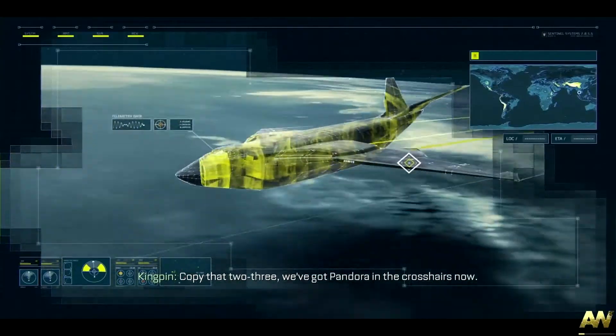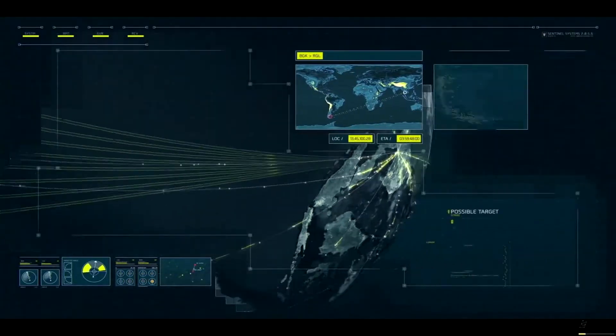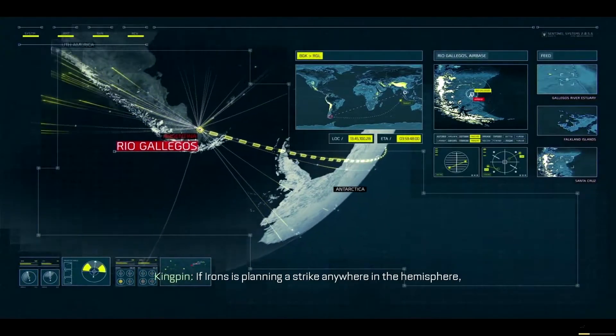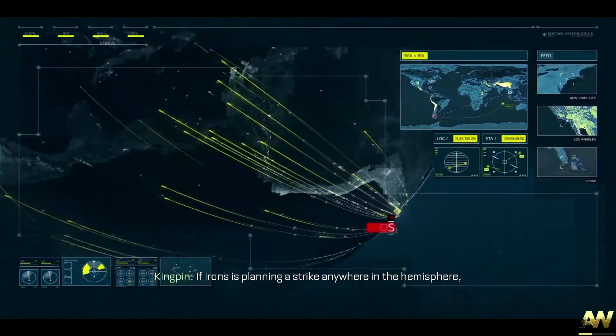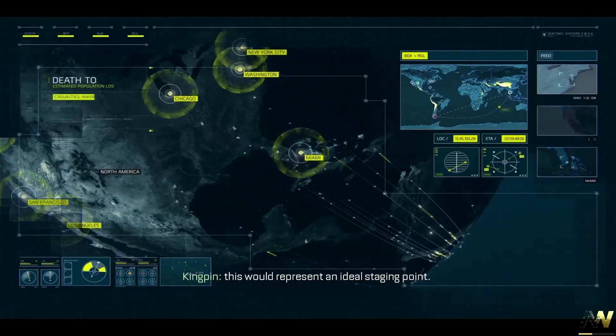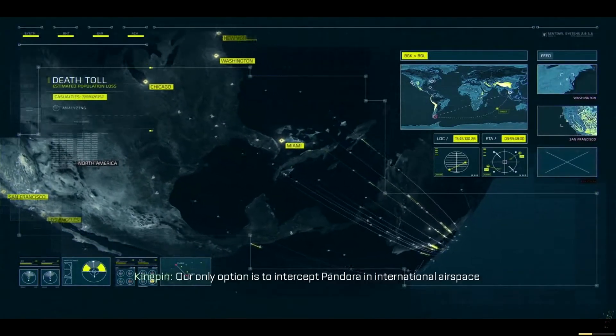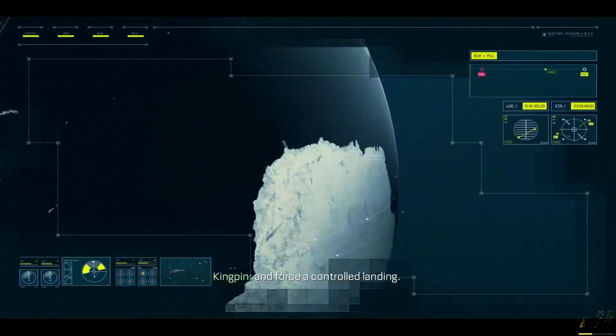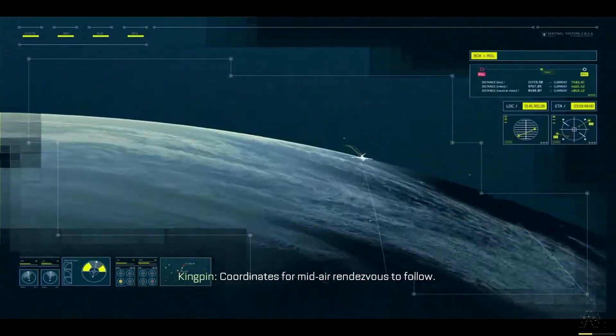We've got Pandora in the crosshairs now. Projected destination is Rio-Gaigos Air Base. If Irons is planning a strike anywhere in the hemisphere, this would represent an ideal staging point. Our only option is to intercept Pandora in international airspace and force a controlled landing.